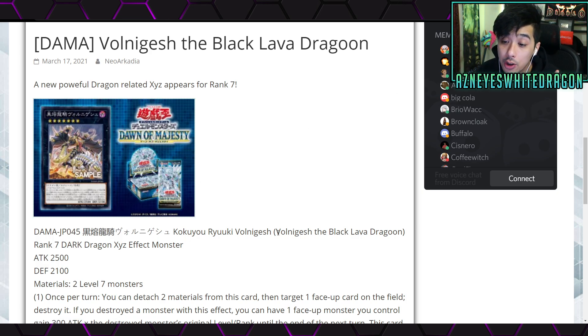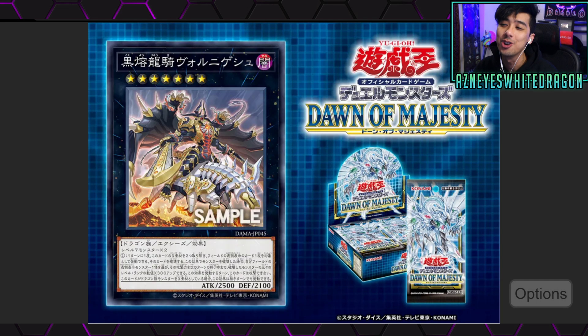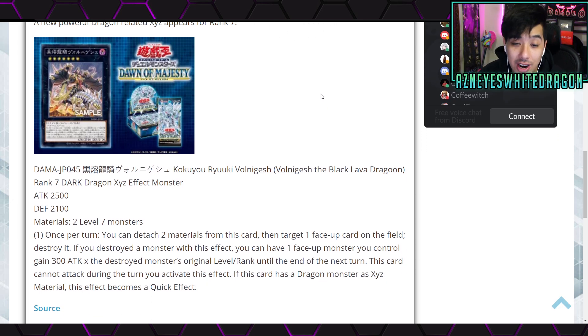Now for what I'm really here for — finally a good rank 7. Here's the artwork on the new Von Gash the Black Lava Dragoon. It's a rank 7 Dark Dragon Xyz effect monster with 2500 attack and 2100 defense. Its materials are two level 7 monsters. Once per turn, you detach two materials from this card, target a face-up card on the field and destroy it. If you destroy a monster, one face-up monster you control gains 300 attack times the destroyed monster's original level or rank until the end of the next turn.